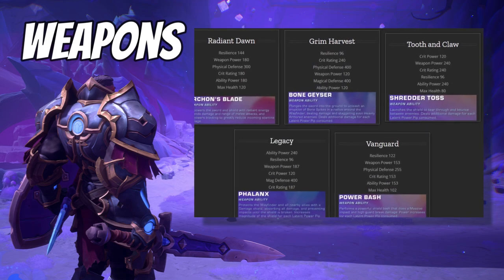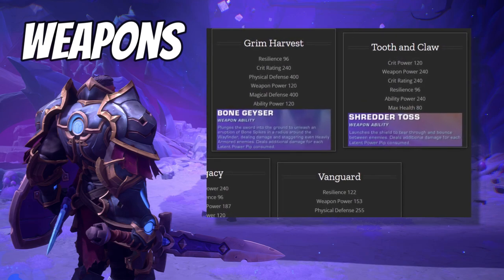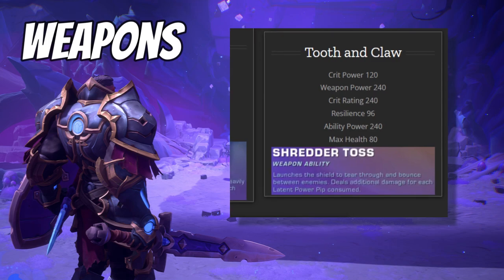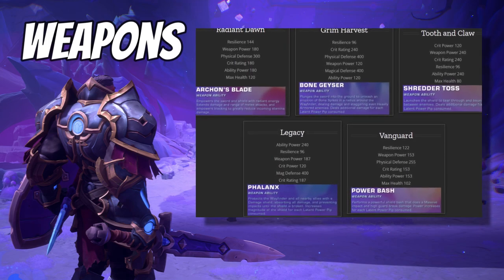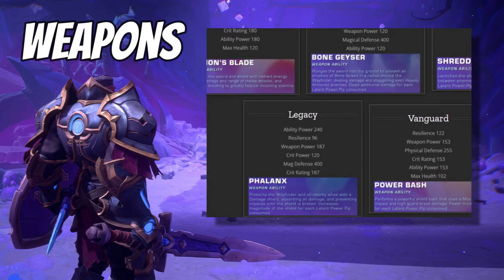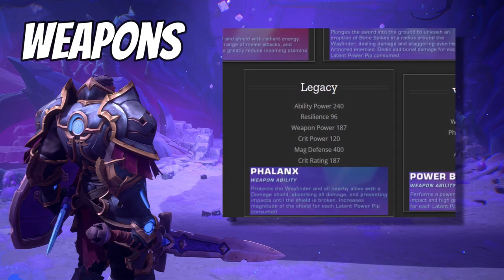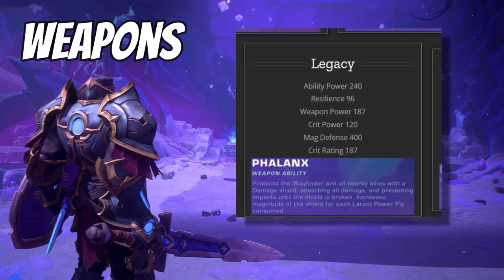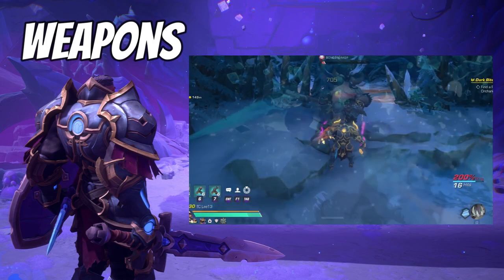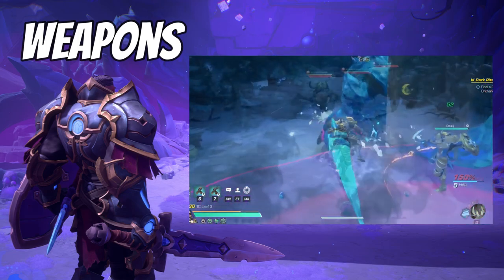Tooth and Claw is currently bugged for some players, but it is effective against spread out enemies and has the best damage stats. Otherwise, Grim Harvest is my preferred option. There's also the future-released Legacy weapon — the ultimate support weapon — which provides your full group with a shield and weapon power buff. If you want to go the tanky route with more group support and less personal damage, Legacy will be a fantastic choice. Grim Harvest is a really strong weapon for utilizing damage within your build to become a strong hybrid tank, and it is my personal favorite. As a melee character, Wingrave will often be in close range of enemies, and this weapon does AoE damage and staggers enemies as well.